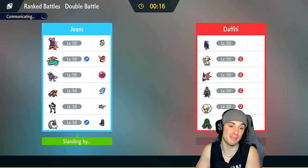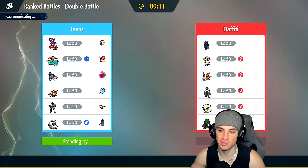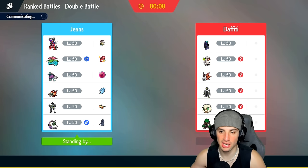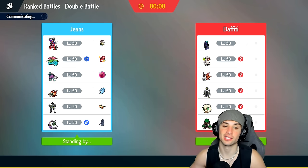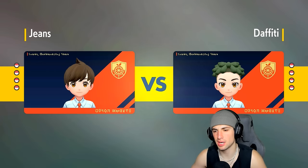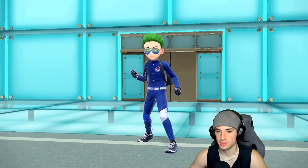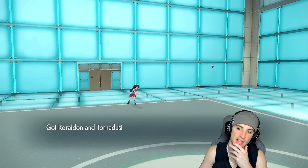Walking Wake is good because it has Flamethrower, but Chi-Yu is a straight Fire type, so we might as well bring it. Chi-Yu will also boost special attack damage on Venusaur and Tornadus, which could be really good. We've got Clear Amulet on Koraidon and Covert Cloak on Tornadus — if they want to go Smeargle and Fake Out, be our guest: we'll just Covert Cloak and set up Tailwind. They lead Shadow Rider Calyrex and Volcarona.